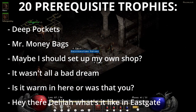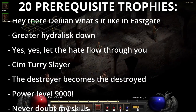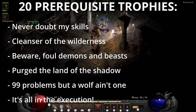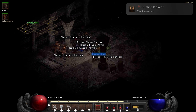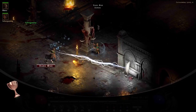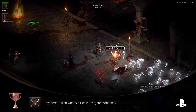For Diablo 2 Resurrected, the prerequisite trophies include killing enemies, earning gold, selling items to the shop, completing the game on Nightmare and Hell difficulty, and most notably completing the game on Hell difficulty with each of the seven character classes. You have to complete the game on Hell difficulty, which requires playing through Normal and Nightmare difficulty with all seven character classes.